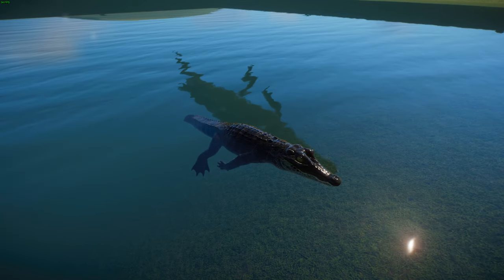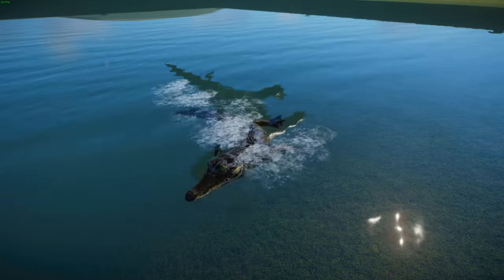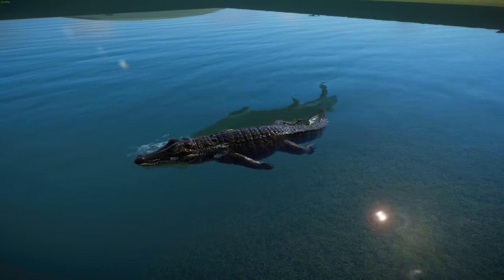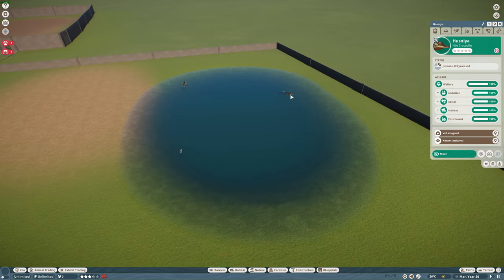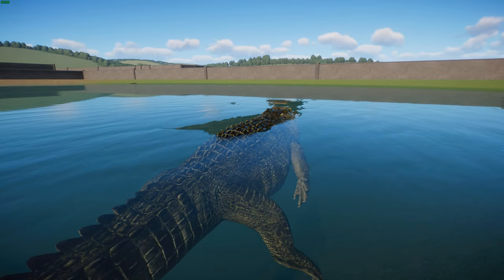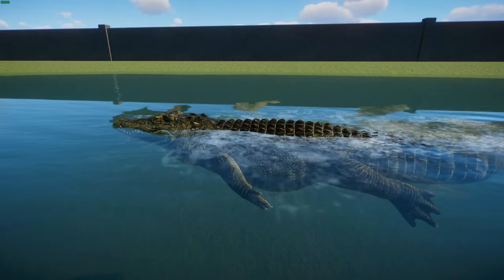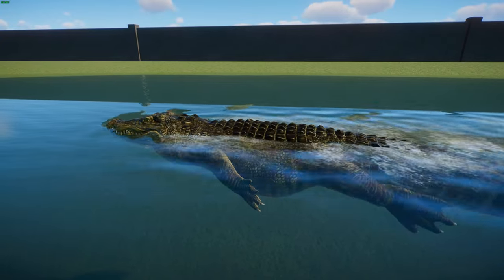Their diet mainly consists of fish, reptiles, birds, and mammals. They are ambush predators, waiting hours, days, or even weeks for a moment to strike — lunging out of the water to bite their prey. They have a very strong bite used to immobilize animals and sharp conical teeth to puncture prey. Nile crocodiles are actually fairly social — they will share basking spots, and around large food sources they have a strict hierarchy determined by size. The largest oldest males get primary access to the best basking spots and food.